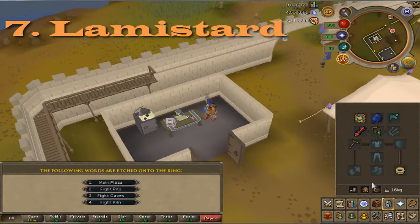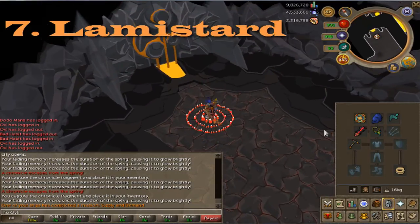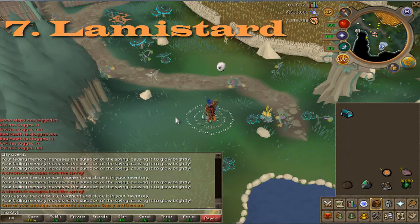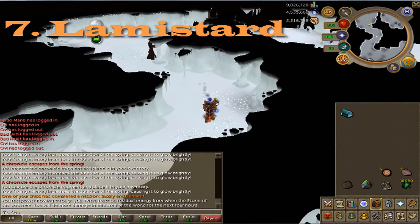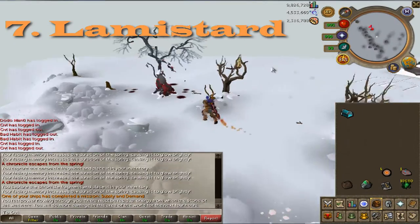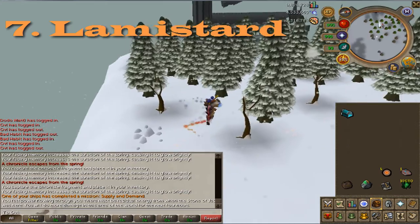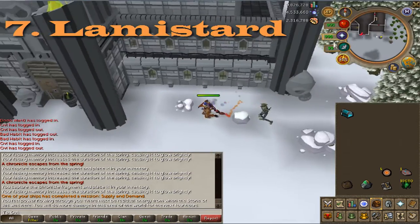The next memory belongs to Laminstarred. Again, go to the fairy ring network by whatever means you want and use the fairy ring code DKQ, which takes you to the Glacor Cave. Once you get there, run north towards the exit. As soon as you exit the cave, go west and keep going all the way west until you find a castle. Once you find the castle, go in the front door, use the chest, and get the memory.